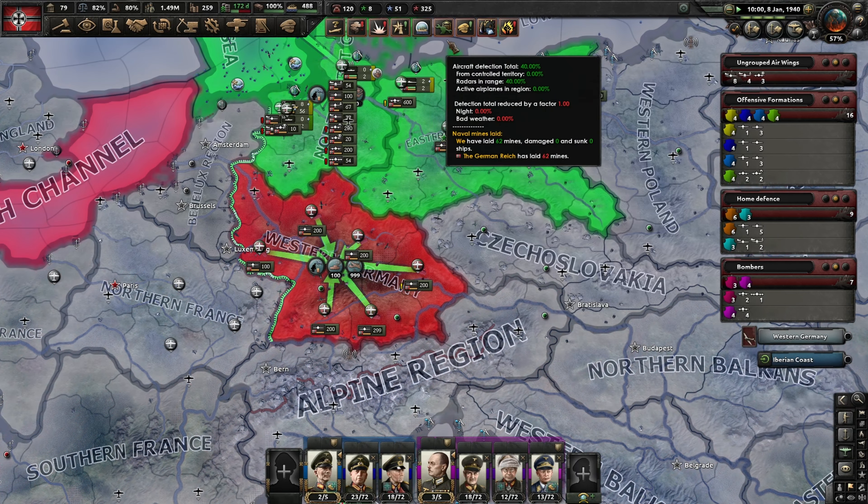We've got 13 more divisions here. Let's grab 6 of them and put them there. We want to make a new army and give it a blue color. Finland and the Soviet Union signed a white peace - Finland loses Karelia and Sala. We want to put a commander in charge - let's get Felix Steiner in there. That'll be good, soaking up a lot of these extra divisions.